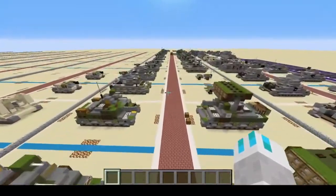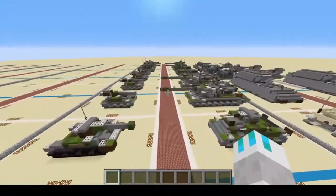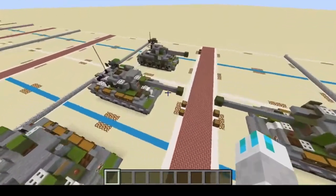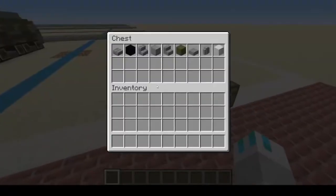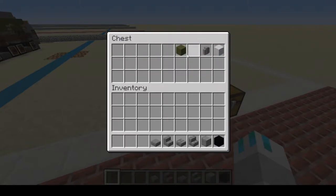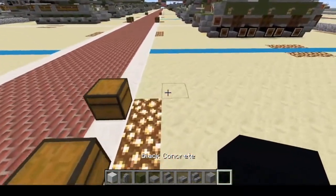So let's get into it. Today you'll be needing: black concrete, polished andesite, stone brick slabs, stone brick stairs, stone slabs, stone stairs, green terracotta, andesite wall, and white concrete. So once you have these, we're going to start with the black concrete.